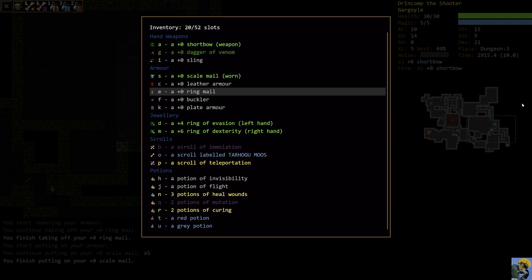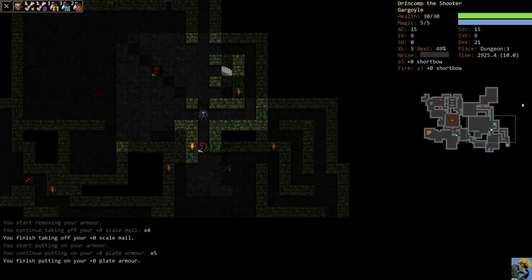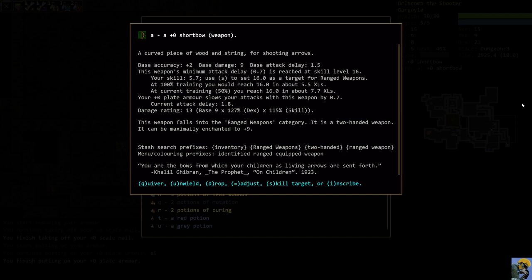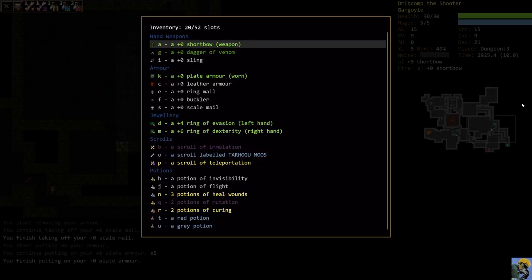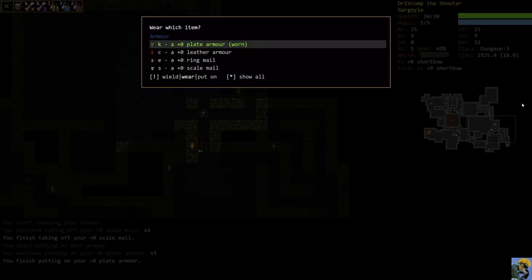I could also try wearing the plate mail — this would take us to armor class 15, but evasion would drop all the way down to 9. It's hard to evade in plate mail, and we're getting slowed by 0.7. We've made some progress on that but not enough yet, so I'm going to go back to the scale mail.